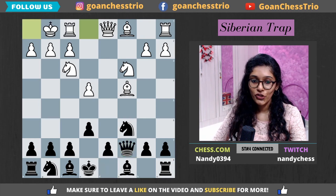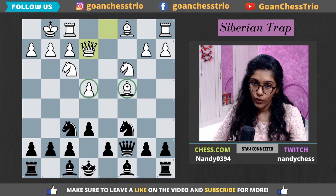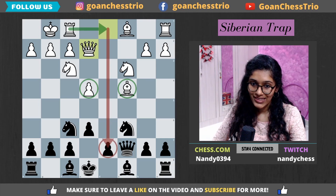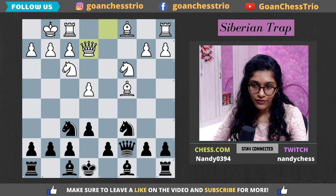Black continues with knight f6, and white goes queen e2, developing his queen, defending the bishop and the pawn. Another idea for white would be to play rook d1 and put more pressure on the d7 pawn, since it's going to go to d6 — white's idea being to put pressure on d5.